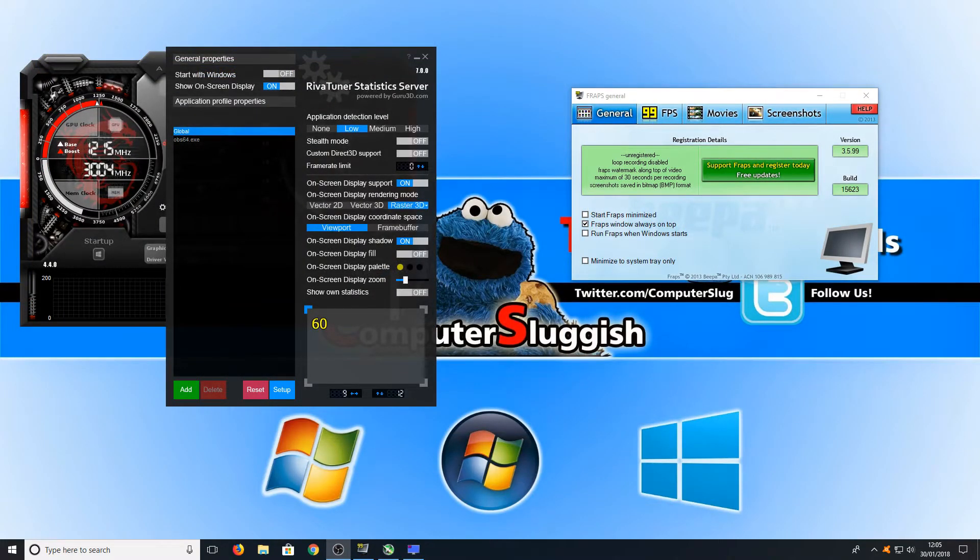Next up we have Fraps and RivaTuner. They're both pretty much the same thing, except with Fraps you can record your gameplay and with RivaTuner you can't. But we're more interested in the fact that they both display your frames per second in-game, which is really handy. RivaTuner is a little more advanced than Fraps, as you can also display your CPU and memory usage. I highly recommend RivaTuner for monitoring, but Fraps for recording — you may as well download both as they are both extremely good.